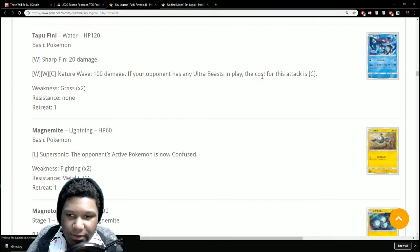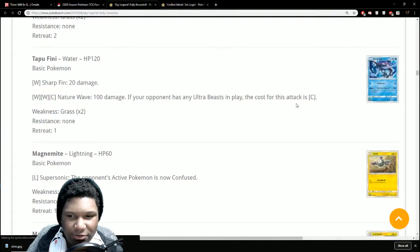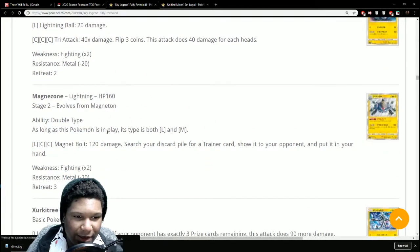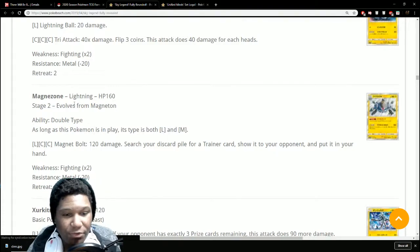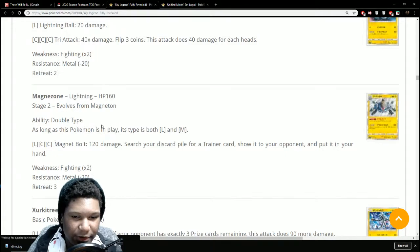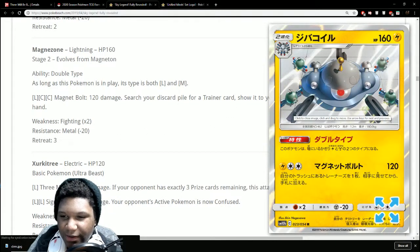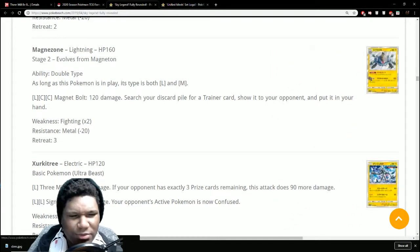Tapu Fini — Nature Wave does 100 damage, but if your opponent has any Ultra Beasts in play, the cost drops to just one Colorless energy. 100 for one if they have Ultra Beasts is not bad. Magnezone has a Double Ability — Double Type, so as long as it's in play it counts as both Electric and Metal type. It's interesting they don't do dual types anymore, they just make two separate cards. Magnet Bolt does 120 damage and lets you search your discard pile for a Trainer card — 120 plus a Trainer back is actually pretty cool.